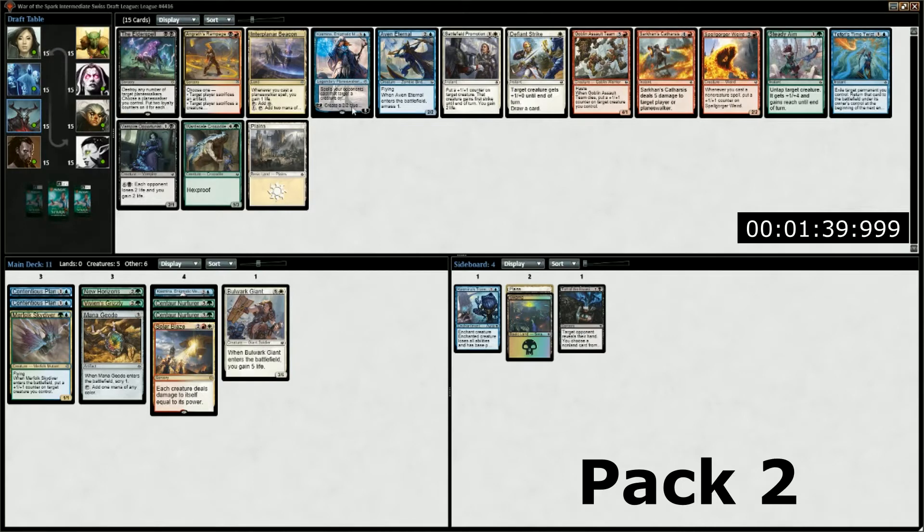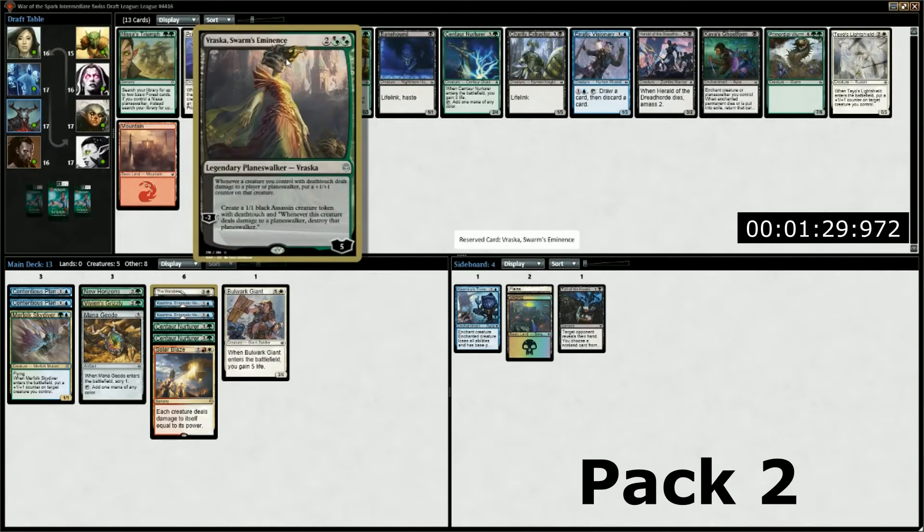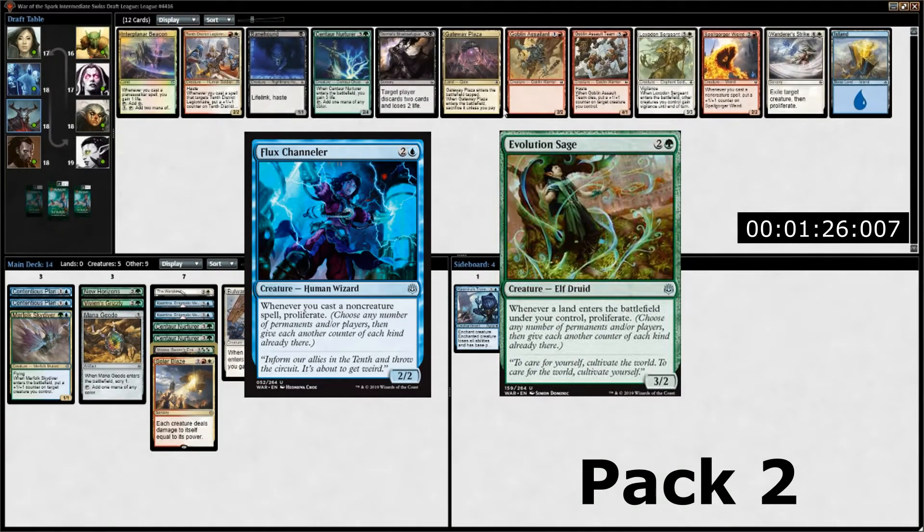If you didn't, expect to be passing those Bolases, Niv-Mizzets, and off-color walkers directly into your opponent's decks. Proliferate is a strong mechanic, and with a variety of +1/+1 counters and planeswalkers coming up on the board, it's even crazier. Green and blue have two repeatable proliferate mechanics in the form of Flux Channeler and Evolution Sage, and they're definitely worth running every time you have them.